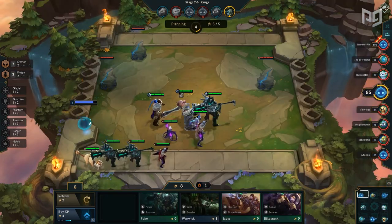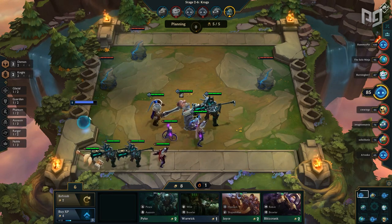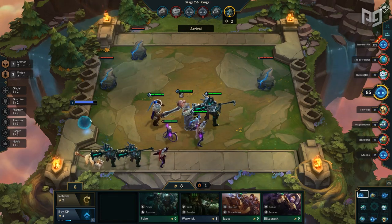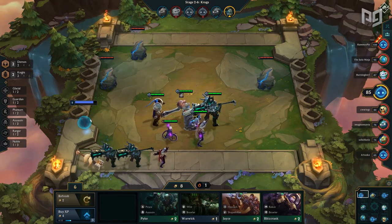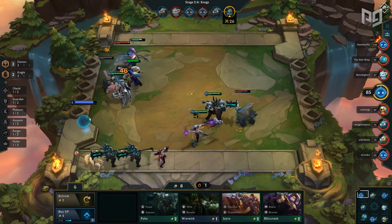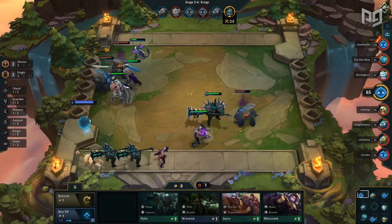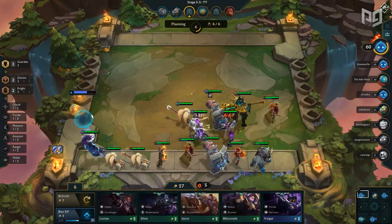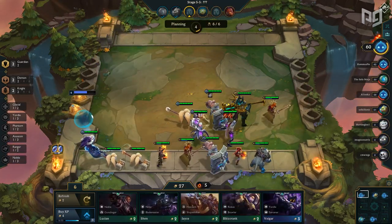As you reach the Krug round and hit level 6, you'll ideally want to roll down and look for Evelynn 2-star. Evelynn is a 3-cost unit, which makes this the optimal time to find her. If you have horrible luck and don't find a single one, then this is probably the time to entirely abandon this comp. However, you'll typically hit 1 or 2 here, or at the very least be able to stabilize your transitionary comp. There are a variety of temporary comps you can run at this point.